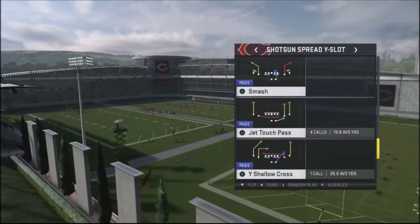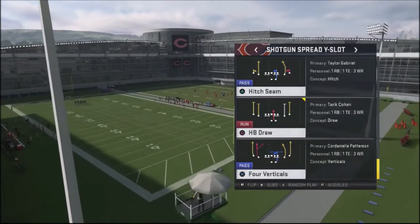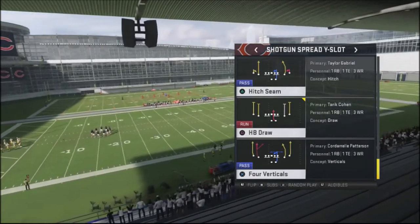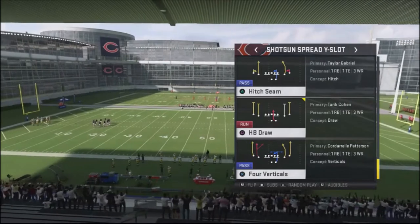We're going to pick a basic play, which is going to be the hitch seams. But the key to this play is that you want to have basically two receivers on one side of the field. They have to be split out for this to work. So we're just going to go ahead and jump into hitch seams.